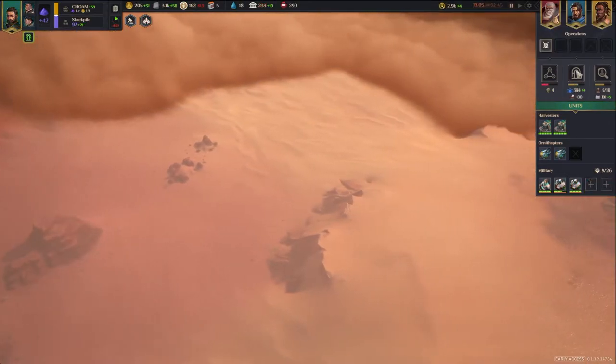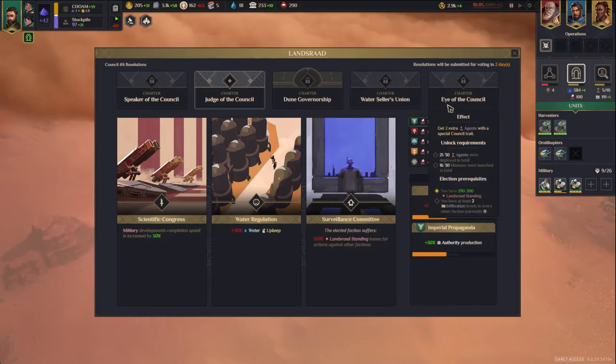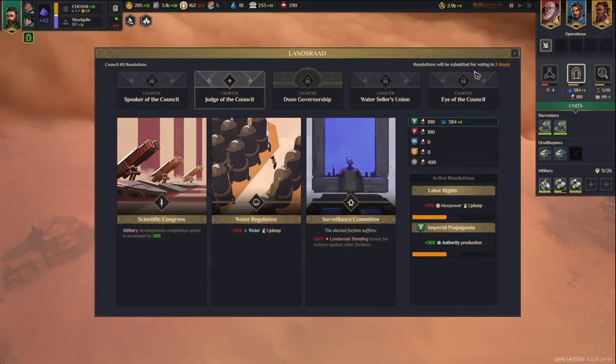When you first get a notification of a Landsraad Council meeting, you'll be told what the resolutions are, but you won't be able to vote on them yet. The counter in the upper right-hand corner tells you how many days it is before voting begins. There will always be three resolutions to vote on, so you've got time to think about it.